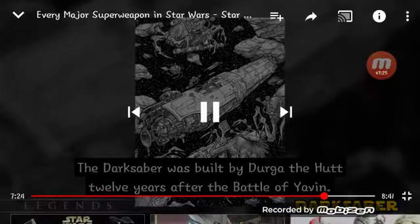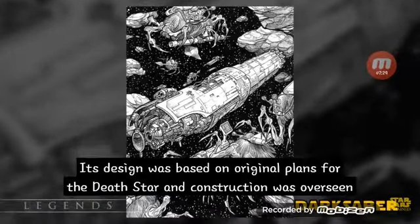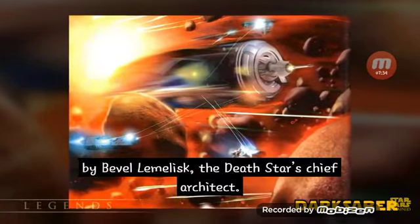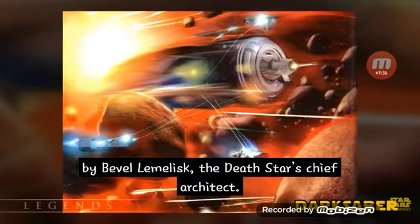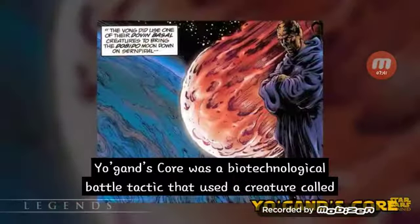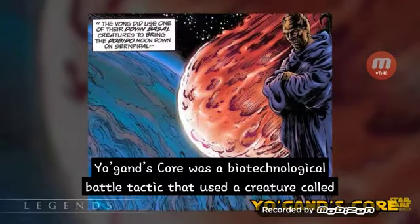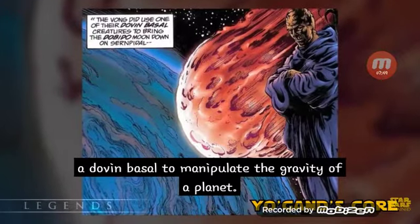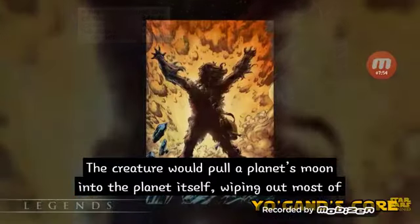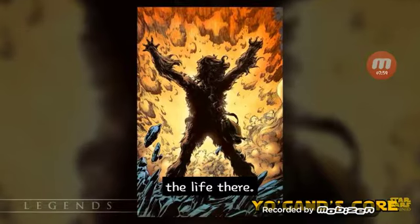The Darksaber was built by Durga the Hutt twelve years after the Battle of Yavin. Its design was based on original plans for the Death Star, and construction was overseen by Bevil Limelisk, the Death Star's chief architect. It was simply created to be a superlaser in a steel case. Yo'gand's Core was a Yuuzhan Vong biotechnological battle tactic that used a creature called a Dovin Basil to manipulate the gravity of a planet, pulling its moon into the planet itself, wiping out most life there if not destroying the planet entirely.